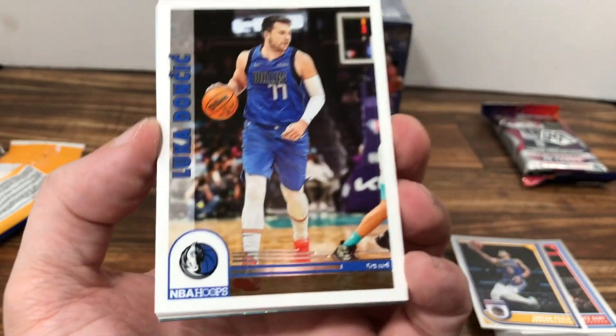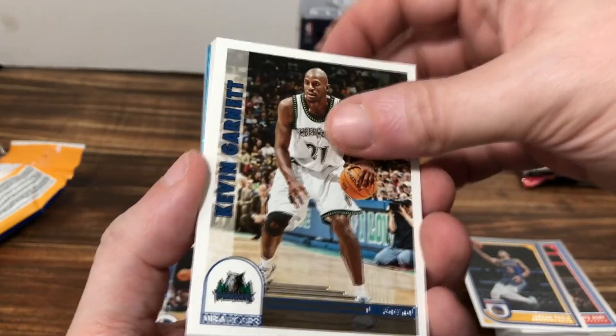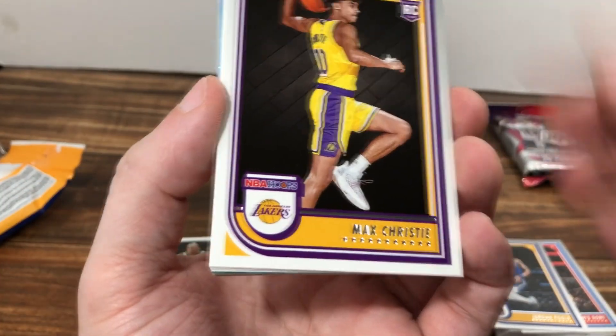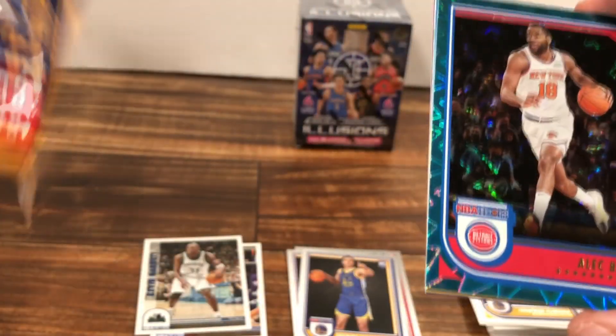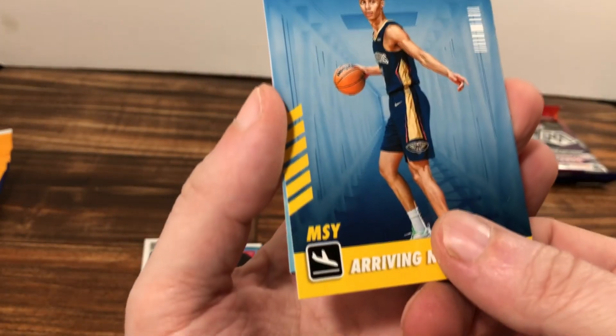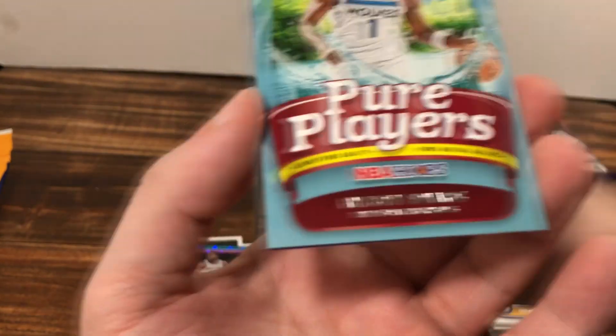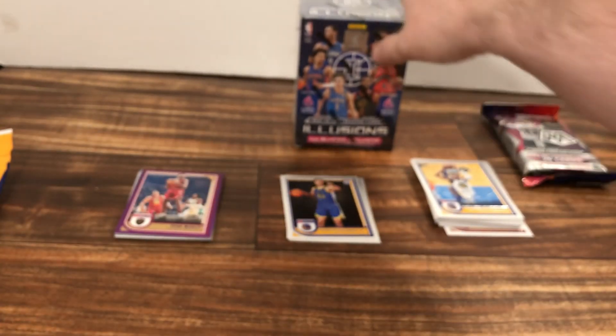Here's a Tribute — NBA Hoops tribute to the '92-93 year of Luka. That's a good one; I didn't have that one already. Kevin Garnett — another Tribute. Max Christie rookie. Bojan Bogdanovic. Patrick Baldwin Jr., Jonathan Kuminga. This is the Blue — teal explosion. Alec Burks. Dyson Daniels. Anthony Edwards Pure Players — those are some inserts I really like. And a purple Evan Mobley second year, just a purple parallel, not a numbered card.